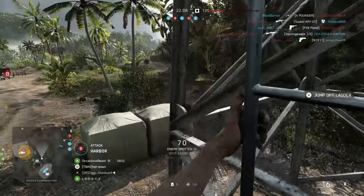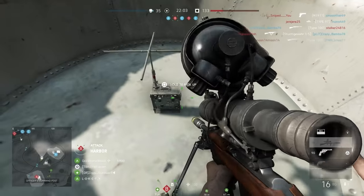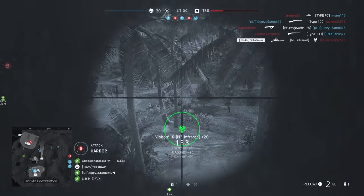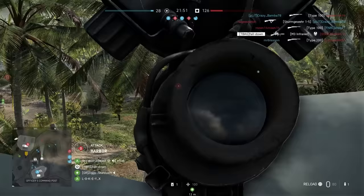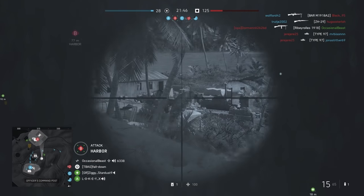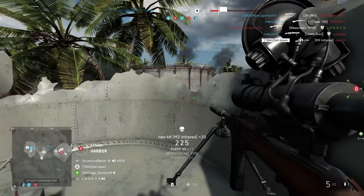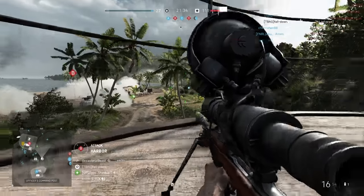I decided to put the M3 infrared last — not necessarily because it's a bad gun; it's actually a very decent gun. The reason I can't play with this rifle is because of the scope. Although it looks very cool, it takes up half your screen, and when ADSing you have the supposed infrared filter which actually makes enemies harder to see, at least in my opinion. On paper it's pretty decent — suppressor, high rate of fire, 15 rounds in a magazine, and even a bipod — but in practice you'll get killed more often because the scope blocks the entire right side of the screen.